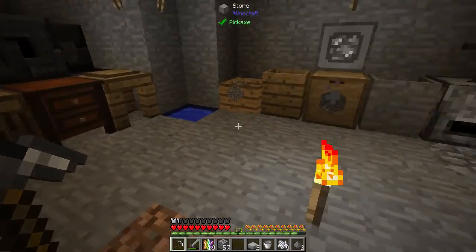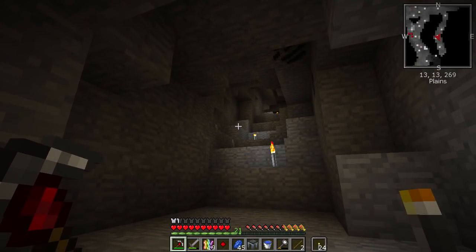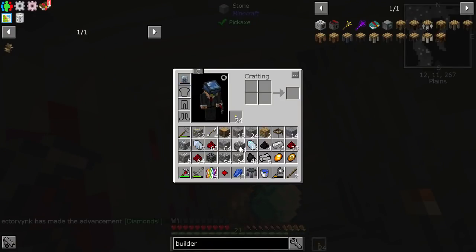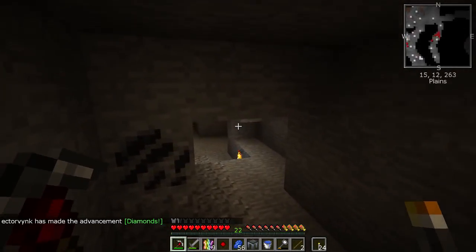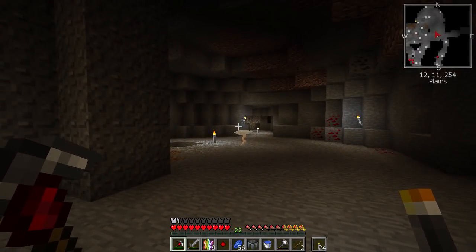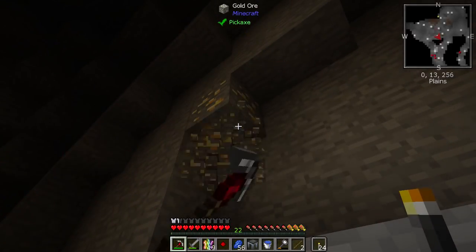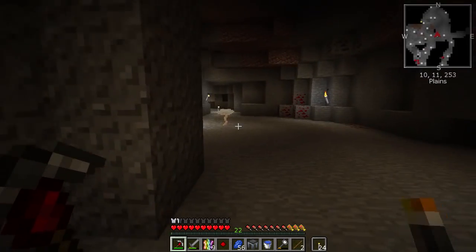I'm going to go mining now to get some more redstone, and I want to get some blaze — I do have a plan. I found a cave in the mining dimension. What do we got — just two? No, four diamonds! Okay, four diamonds — that's basically all I need to get started. I've got to be careful, there are a lot of monsters. I seriously need to get some armor. There's some gold there — let's get that.